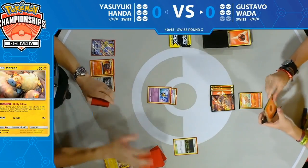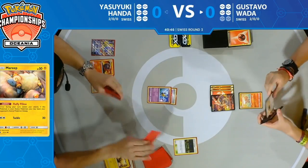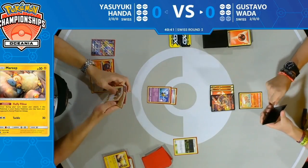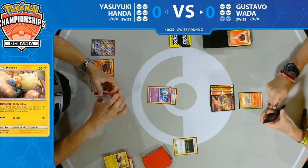It's the tried-and-true strategy: promote Vulpix, retreat for one energy, and take a prize with Victini V. The fact that he didn't have to discard any excess Switch cards means he's able to use them to get two knockouts straight away — putting Yasuyuki on the back foot and really forcing him to try to combo something together.